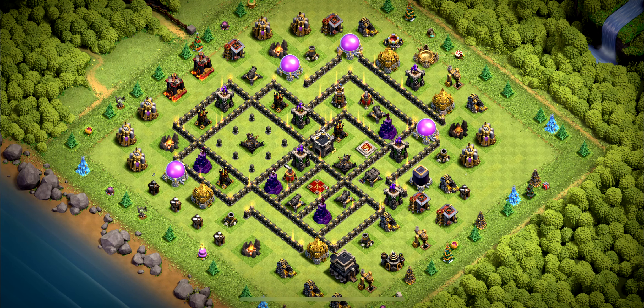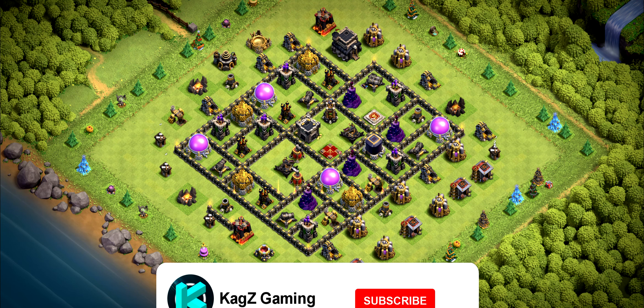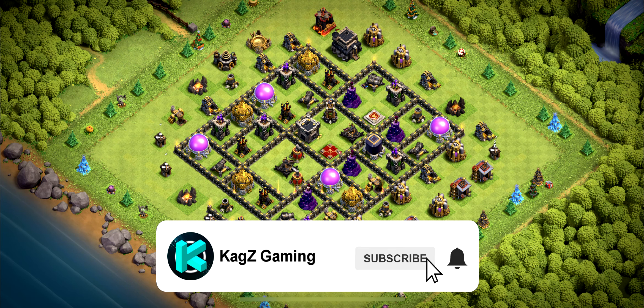Base number 18: The Ultimate War and Clan War League Base — don't use it for trophies and farm. Base number 17: Anti 3-Star TH9 Base, mainly for Clan War League, perfect for wars.